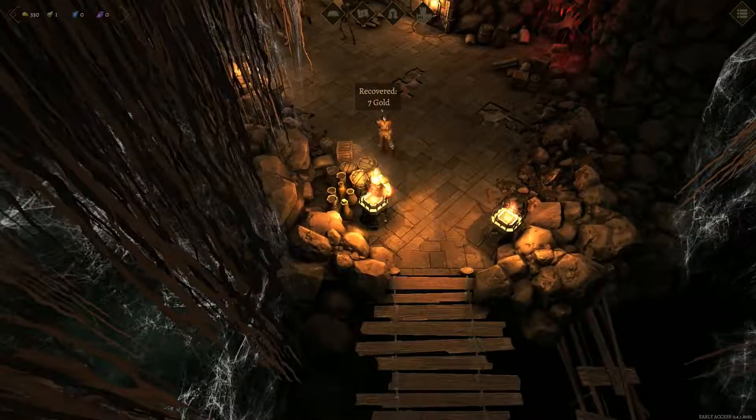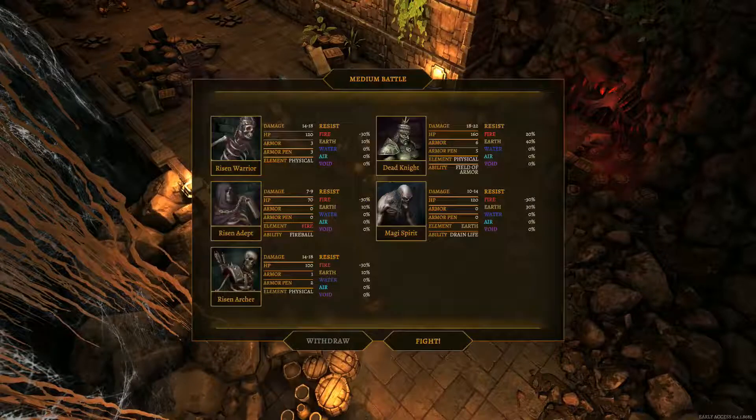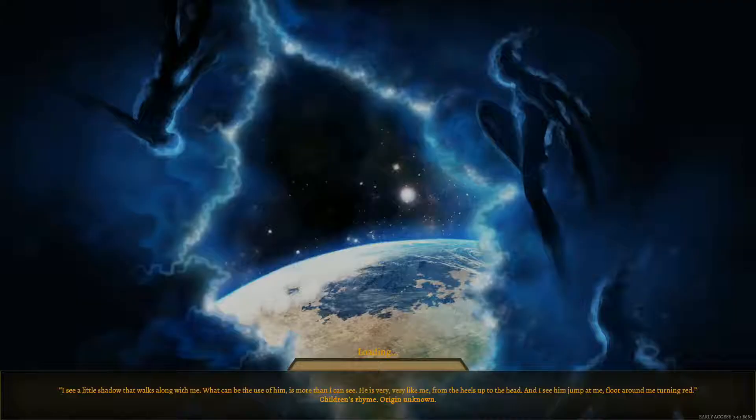Anything over here before we fight these people? Alright, they're keen - keen as mustard. Did I see a mage in there? I think I did. We've got a warrior, an adept, an archer, a dead knight and a magi spirit. Should be alright - should we fight them? Let's fight them.